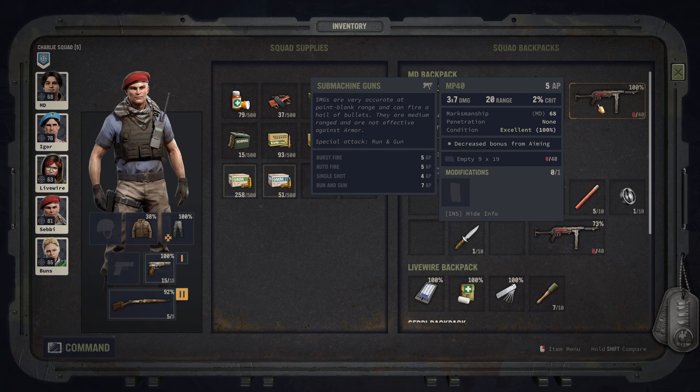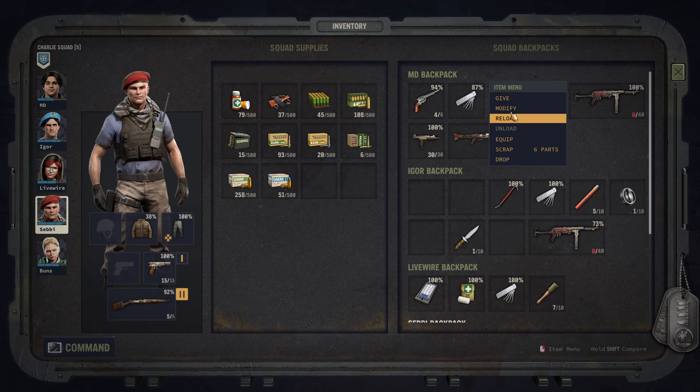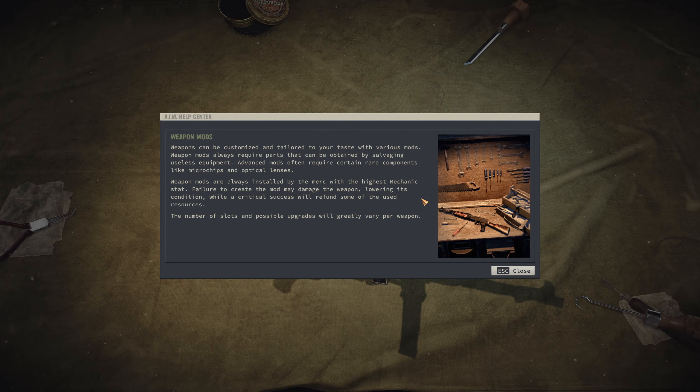I will turn the old weapons I found - the MP40 - into scrap, because I can use scrap to modify weapons. Let's see what happens when I go to modify. Weapon mods: weapons can be customized and tailored to your taste with various mods. Weapon mods always require parts that can be obtained by salvaging useless equipment.